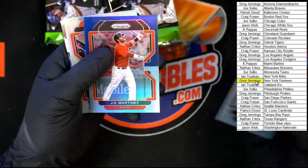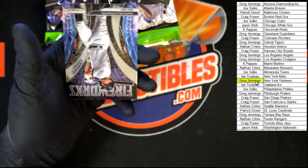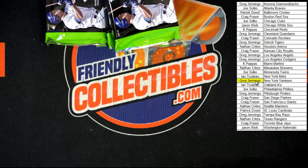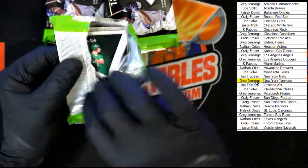Joe Ryan, JD Martinez, and a Duran rookie — looks to be a refractor. And then we got Fireworks Stanton. All right, let me get these sitting over here where they're safe. Nice. All right, next pack. Looking like we got a hot case — love that.